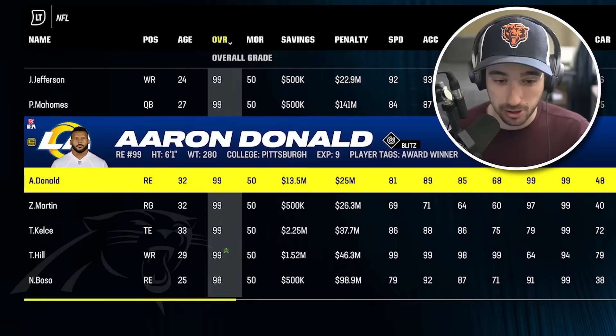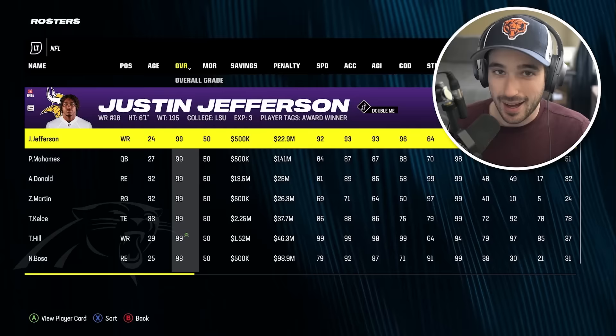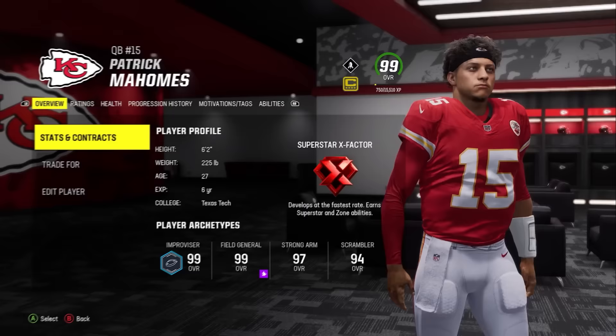There's only a handful of 99s in this game, including Justin Jefferson, Patrick Mahomes, Aaron Donald, Zach Martin, Travis Kelce, and Tyreek Hill. I love receivers, but when you have a chance to get Patrick Mahomes, you just get Patrick Mahomes.